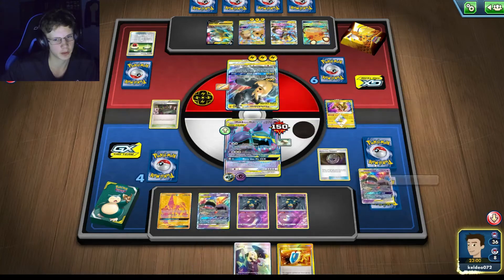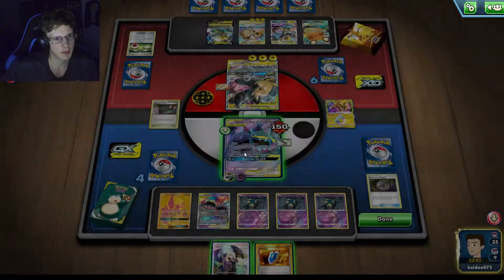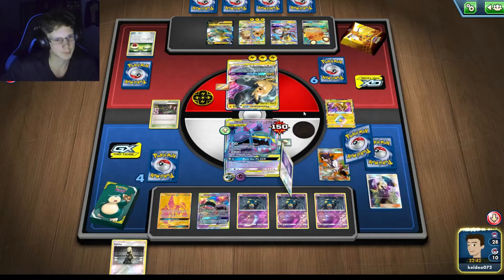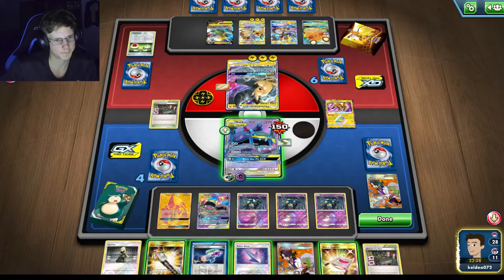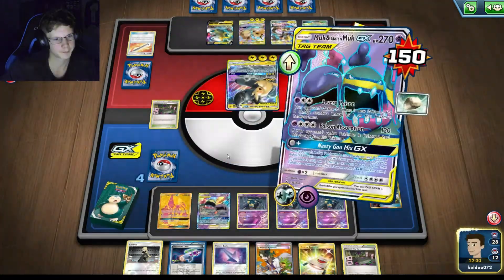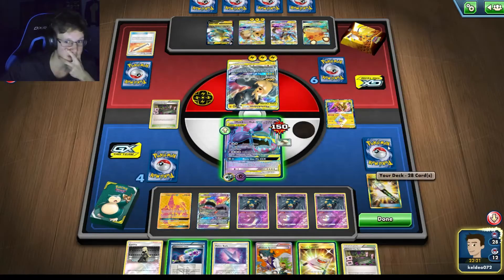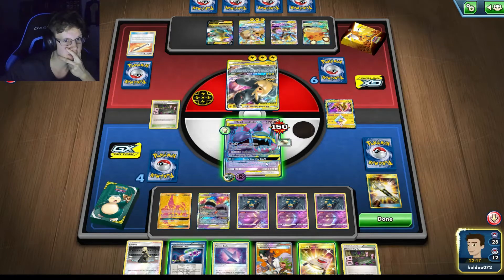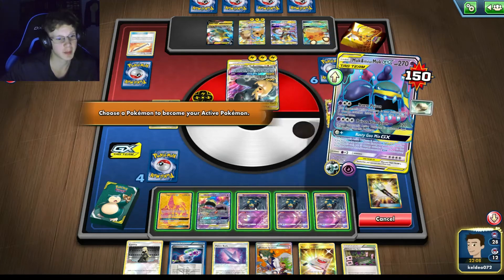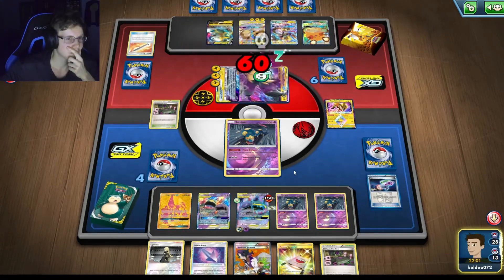I should go for another Seviper, then Sycamore all of this. I didn't get an Energy from that Sycamore — are you actually kidding me? Not a single Energy? That is actually terrible. I cannot believe I didn't get an Energy. If he just Guzmas me, I can't do anything. Oh my God, that was such a dead draw. I really hope he doesn't switch me out. So that was only two Energy discarded and I still had like nine more in my deck — where is it, man?